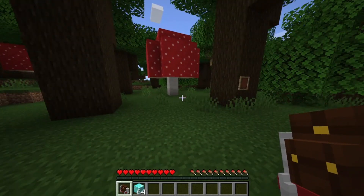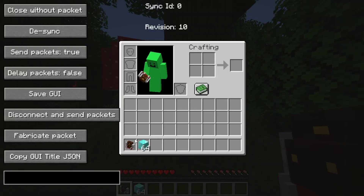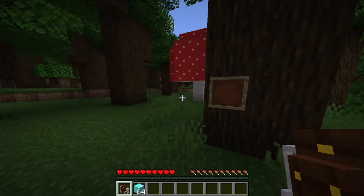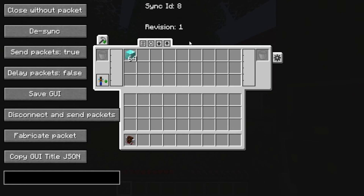Here is a working duplication glitch for Minecraft Java 1.21 with Paper. So what you need is a Traveler's plugin. If we right-click it, we can put items in and take them out — it's basically a backpack.